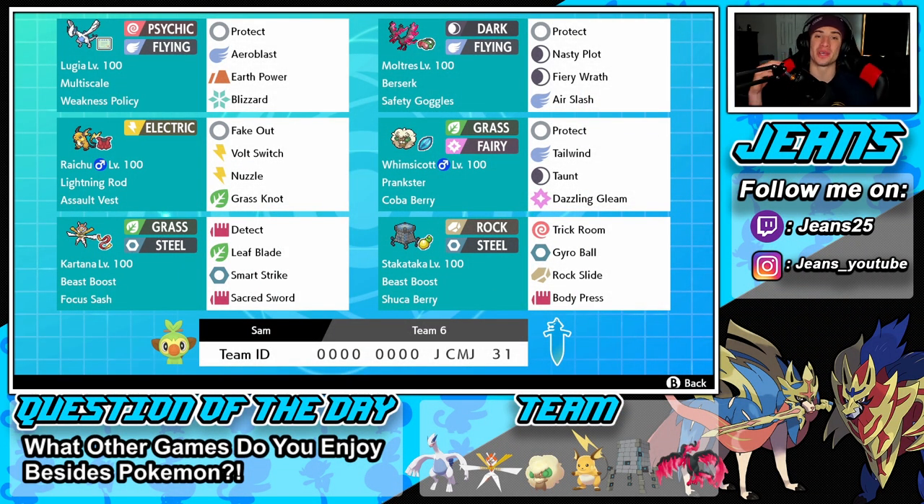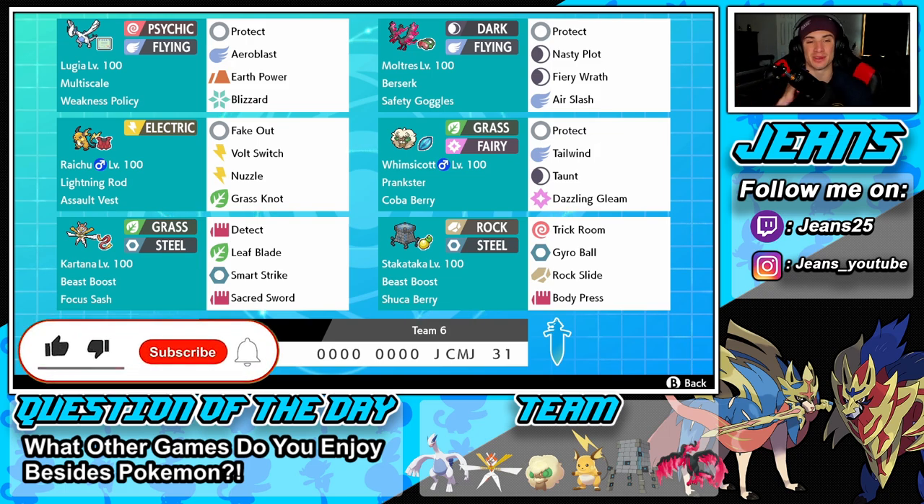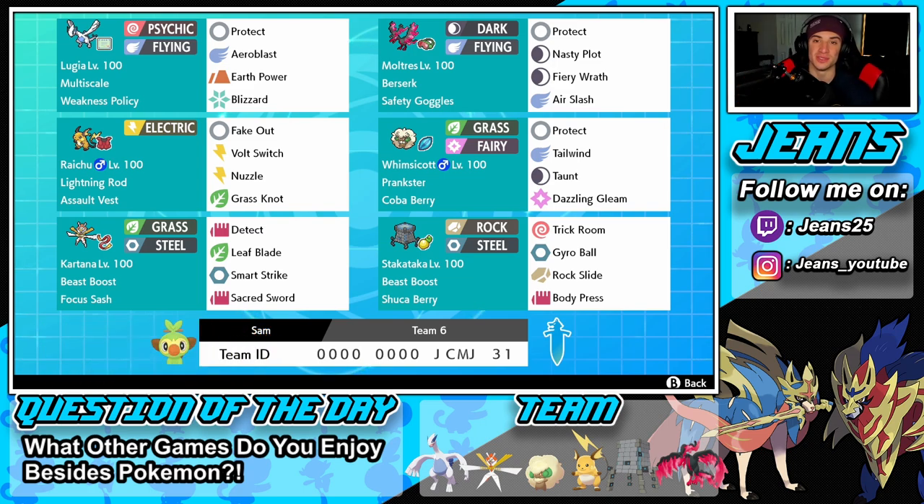What's going on YouTube, Jeans here, hope you guys are having a wonderful day. Today we are back playing some Pokemon Sword and Shield, hopping onto that ranked double ladder. We've got ourselves another awesome video today — a multi-scale Lugia team alongside trick room Stakataka. If you guys are hyped, make sure you support the channel by smashing that like button and clicking that big red subscribe button.